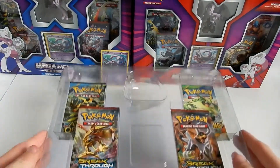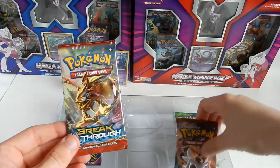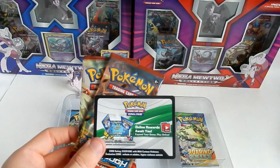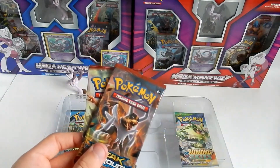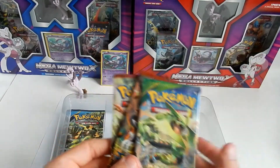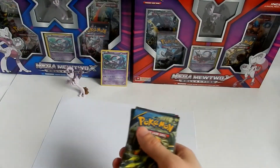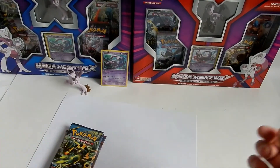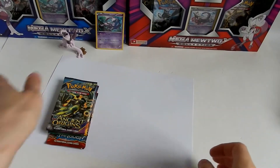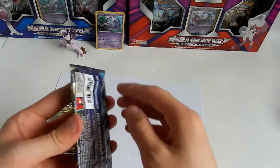Lovely packs here to do. We have pack number one: Breakthrough. Pack number two: Breakthrough. We have a promo card, which I assume is for Mega Mewtwo X in the TCG Online. We have Roaring Skies and we have Ancient Origins. I'm just going to start off with Ancient Origins, then go on to Roaring Skies and then Breakthrough.